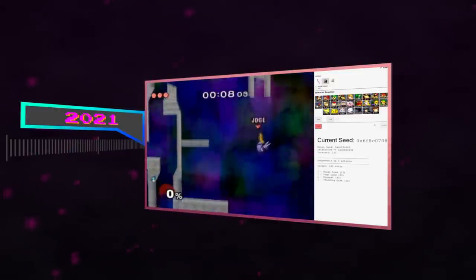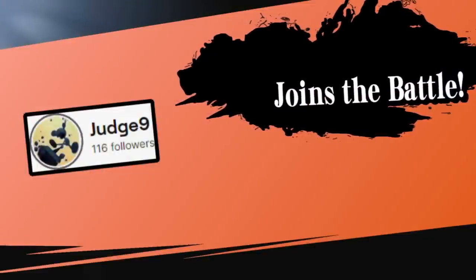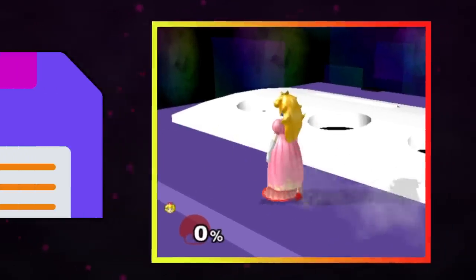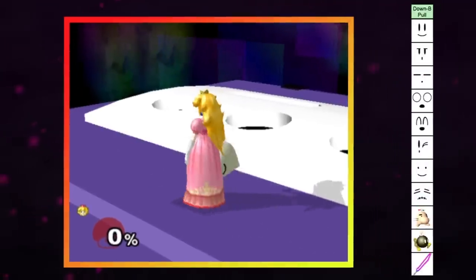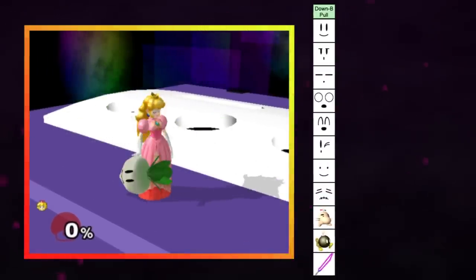Break the Targets was sighted up by Judge9. Judge is a longtime Melee player in both PvP and stadium games, and he decided to apply the RNG tool that Savestate made to a different problem. Instead of using it to determine character arrangements, he was going to use it to manipulate an item pull with Peach. When it comes to RNG, Peach's down B is one of the most random moves in the game, with 11 different items being possible for her to pull out of the ground when it's used.